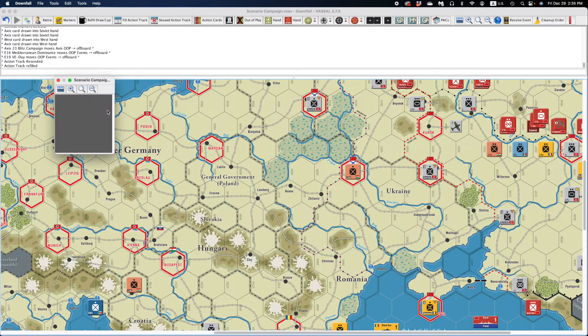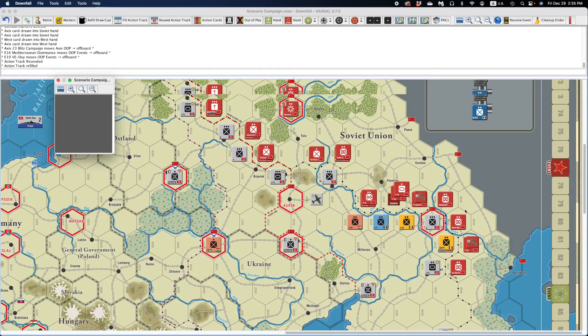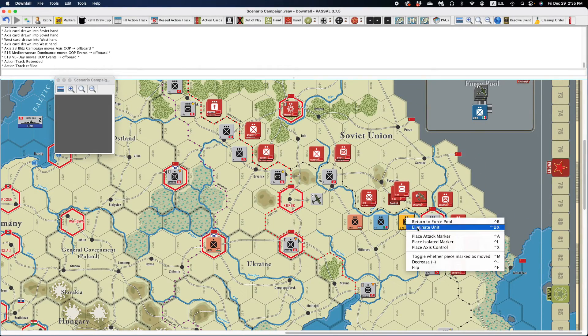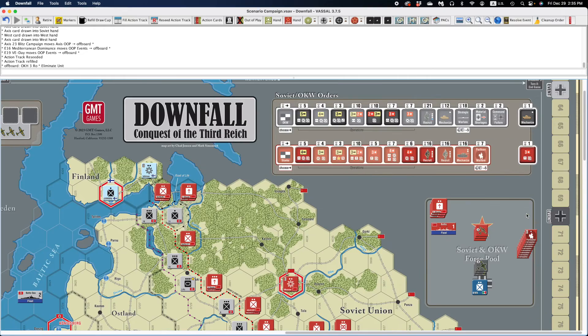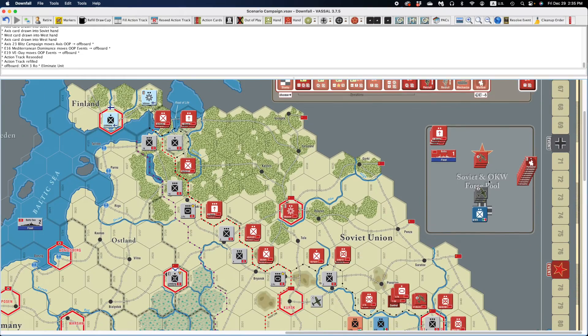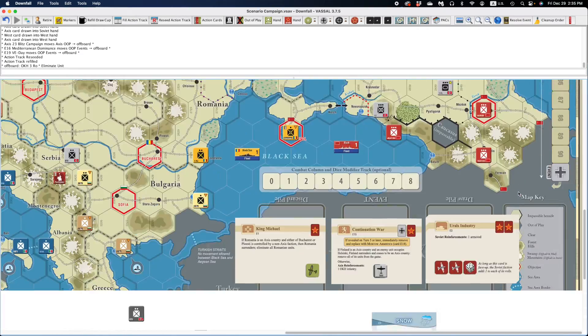All of your eliminated units are going to go in this window here. So when you kill a piece — say we're going to kill some Romanians — to eliminate the unit, it's going to show up over here in this window. The player display will have everything that's available to you at the scenario start.